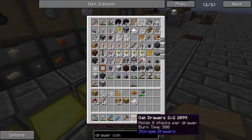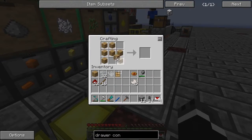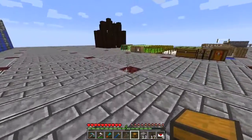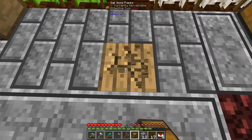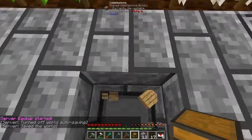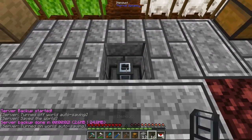What else do we need? Let's put a chest on the back of this thing. I'm waiting for the compressor to finish compressing, or the extractor to finish extracting.